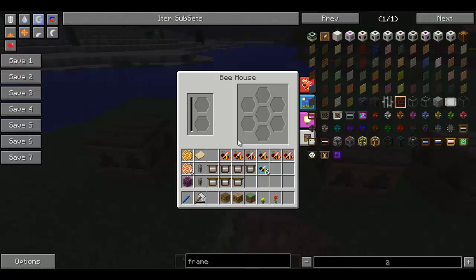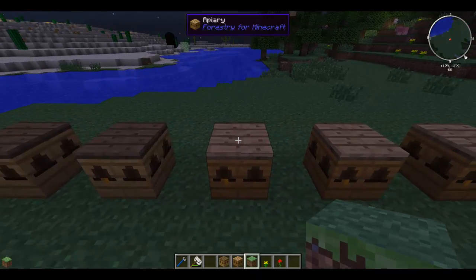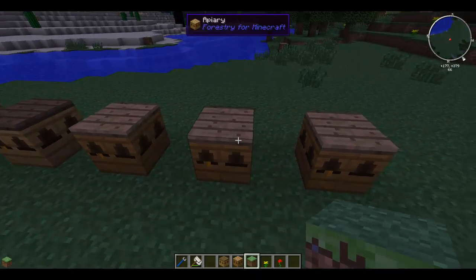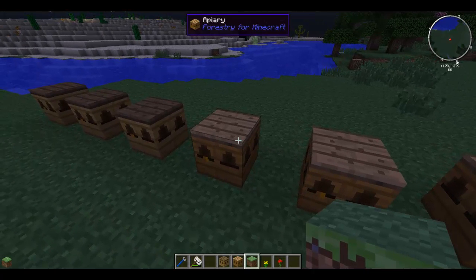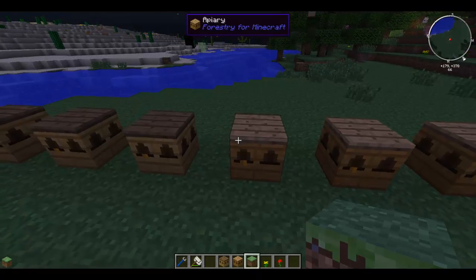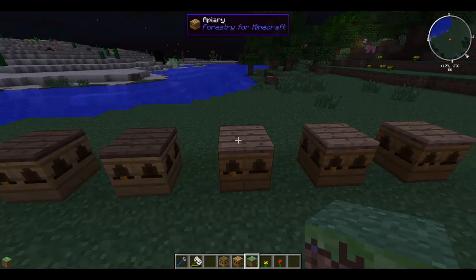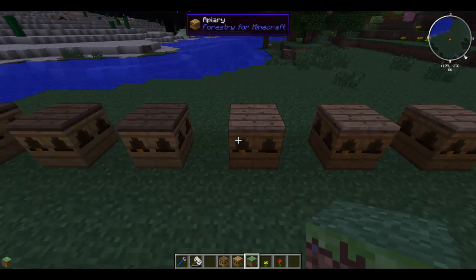To start, you've got the bee house and that is a very simple block to make. You can make it with pretty much logs and a few planks and a bit of this and that. The apiaries are a lot harder to make - they require a carpenter and plenty of seed oil and a bit of other things as well. So they might be a thing you could create a little bit later if you don't have the resources to do it yet.